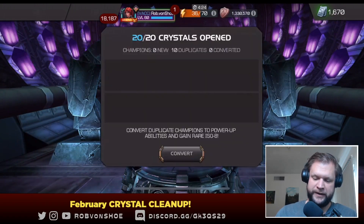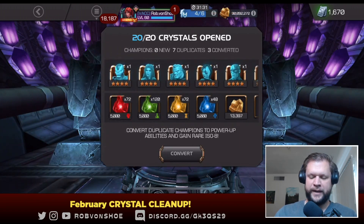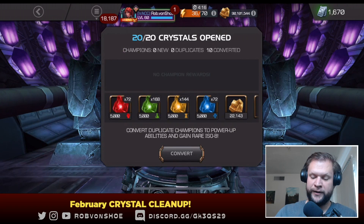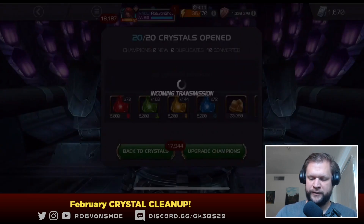Any chance I get — like Spidey 99, that's cool — even he's maxed. Anytime I get a new champion from an arena grind I just throw sigs on him to max him out, just because then I've got sigs in overflow I can't do anything with.